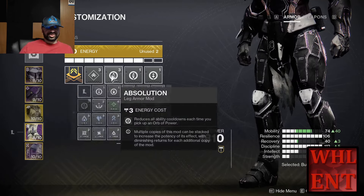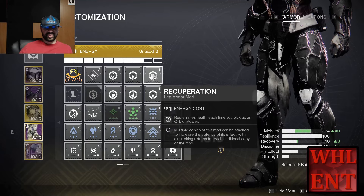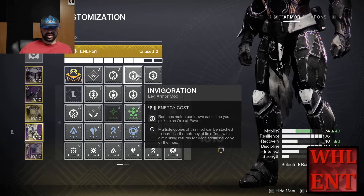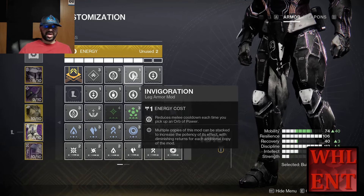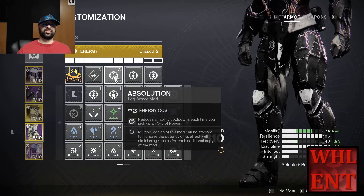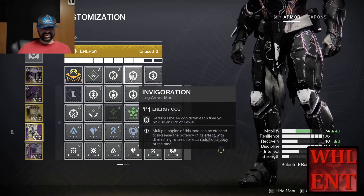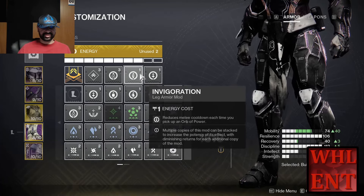For legs, most of our kills are going to be from our melee, so we're going with a copy of Recuperation to give us health on Orb of Power pickup, Invigoration to reduce our melee cooldown whenever we pick up an Orb of Power, and Absolution to reduce all of our cooldowns when we pick up an Orb of Power. We're going to really lean into Orb of Power pickup to reduce all our cooldowns, especially our melee.